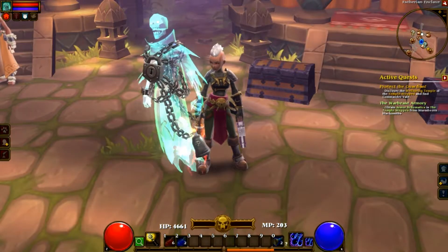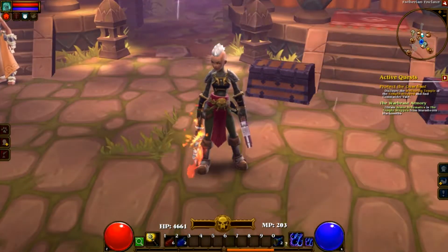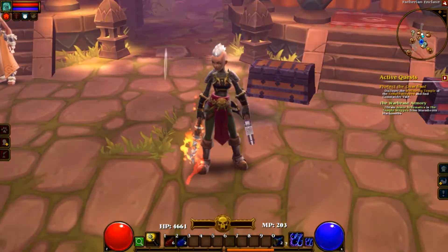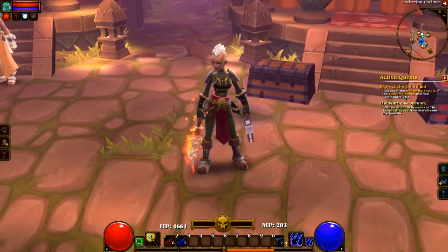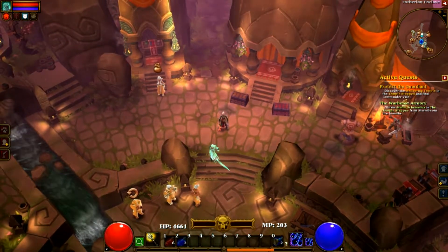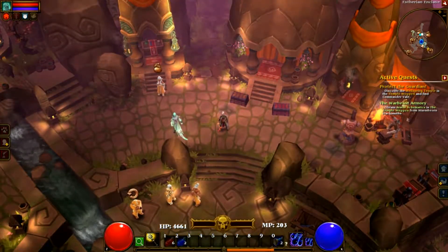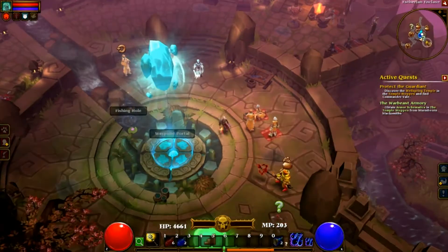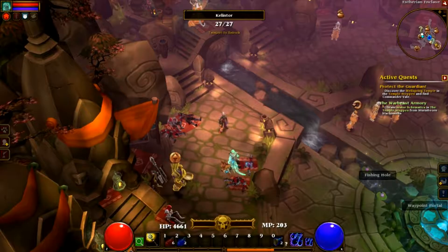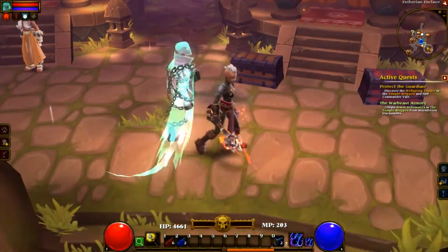I am of course playing with cheats because I wanted to show you some stuff from the Synergies mod. This is one of the new classes called Warlock, and I just wanted to show you what his skills are without going too far into the game. Apart from classes, the mod changes some things in the HUD and also adds new locations like Ember Steps, which is a dungeon, and Cell Rock.